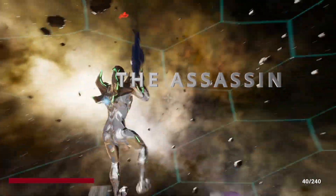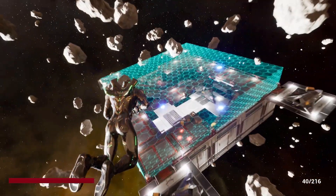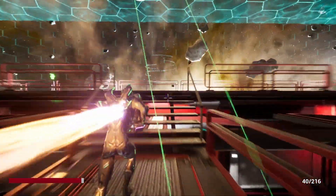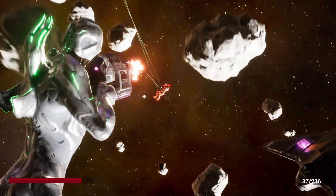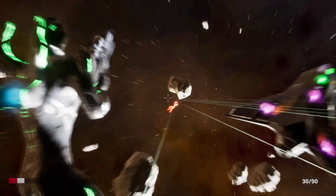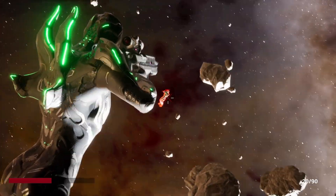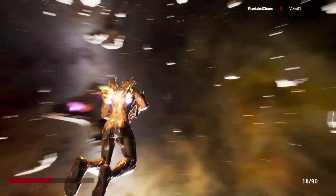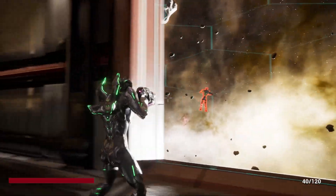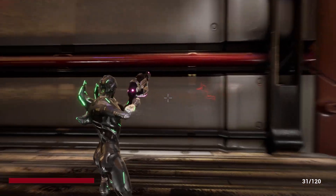The Assassin is sleek and speedy — they can be a real menace on the battlefield in the right hands. However, they have a low health pool and can be easy targets if you're not careful. Look for opportunities to strike and run when things don't seem to be going your way, unless of course you know how to handle yourself. Their passive allows them to see low health enemies through walls — sounds like an opportunity.